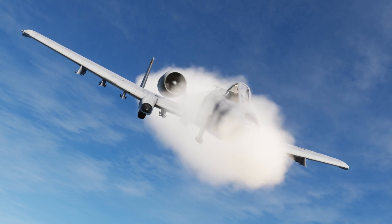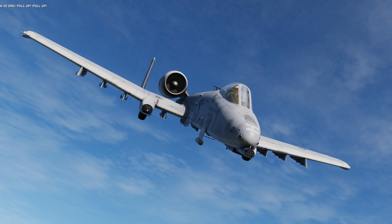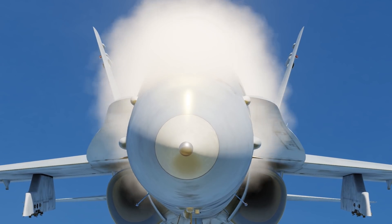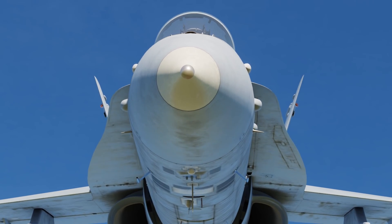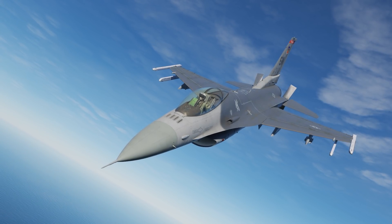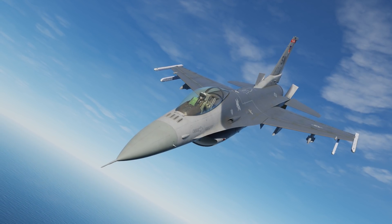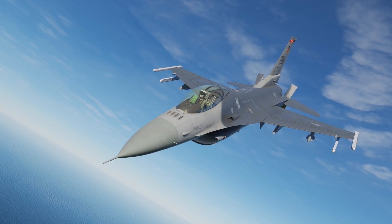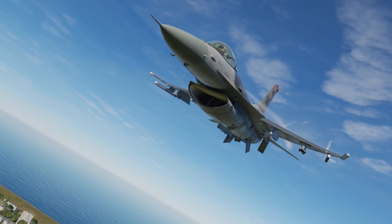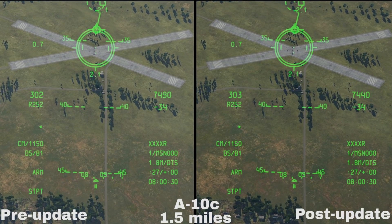In the last few updates there have been a number of changes to the gun dispersion for both the GAU-8 Avenger on the Warthog, but also the M61 Vulcan found on many DCS aircraft. We'll be taking a look at the changes specifically for air to ground. This is by no means a scientific analysis, nor am I an expert on how the guns should perform, but I thought it would be interesting to visualise the changes. These videos were created by playing back the same replay file before and after the updates to the weapons, with each aircraft starting in roughly the same position to give a similar run result each time.